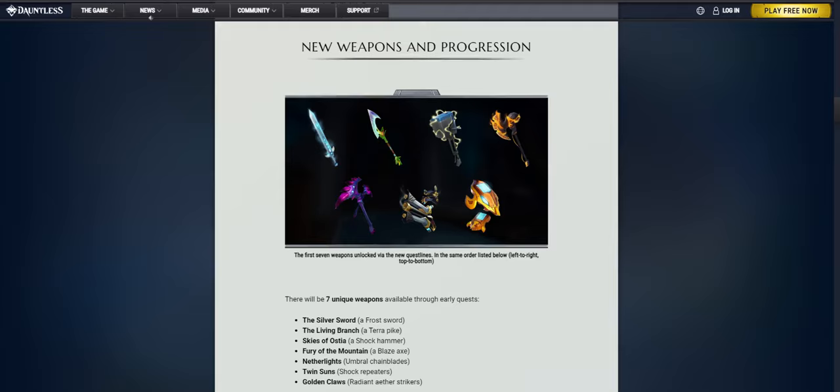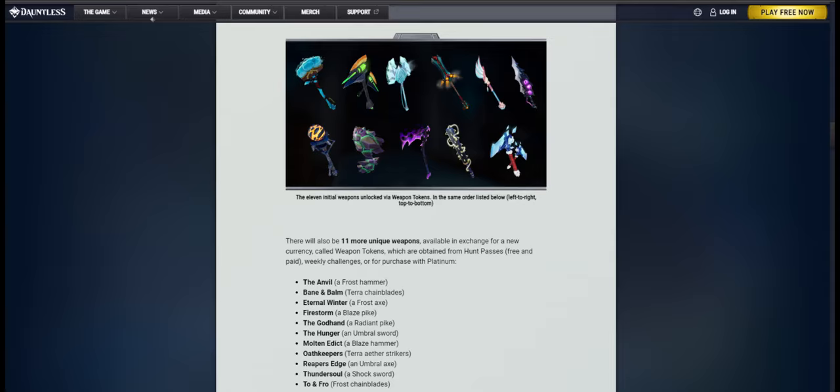Moving on to the new weapons and progression system. There will be seven weapons available through the early quests of the game: the Silver Sword, the Living Branch, Skies of Ostia, Fury of the Mountain, Netherlights, Twin Suns, and Golden Claws. As stated by the devs, there will also be 11 more unique weapons available in exchange for a new currency called weapon tokens, which are obtained from hunt passes — free and paid — weekly challenges, or for purchase with platinum.